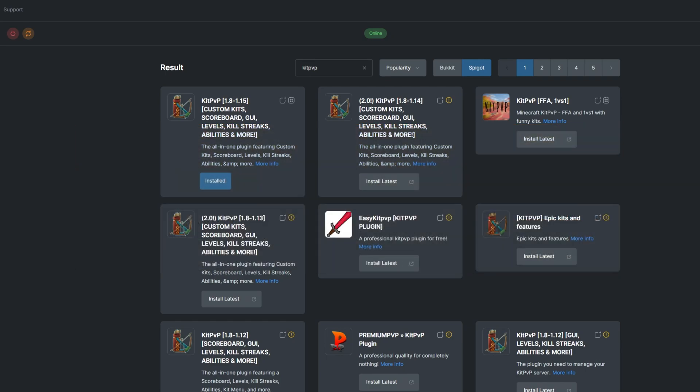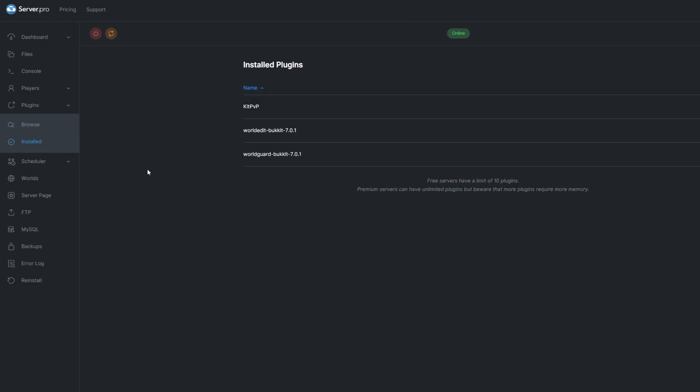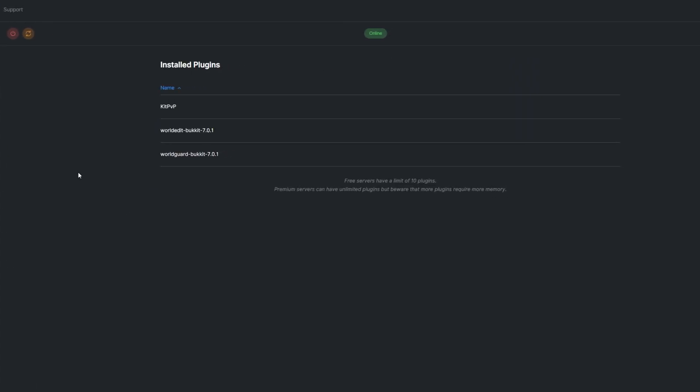You can see what plugins you already have installed by going to the Install tab under Plugins. If you want to learn about creating kits, abilities, and more, we have a separate video on that where we go into more detail. This video will just be covering the general bits of the plugin. Link to the in-depth kits creation video in the description.